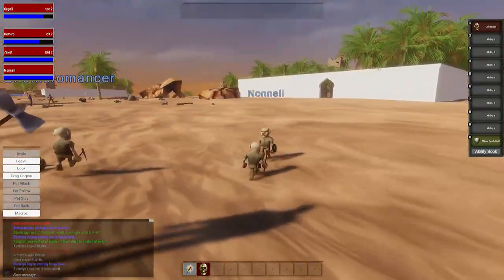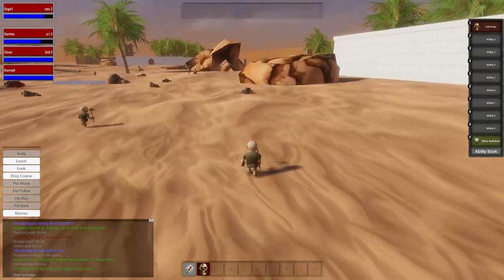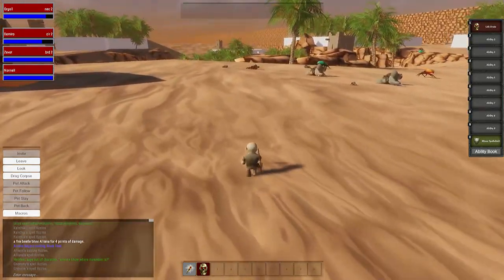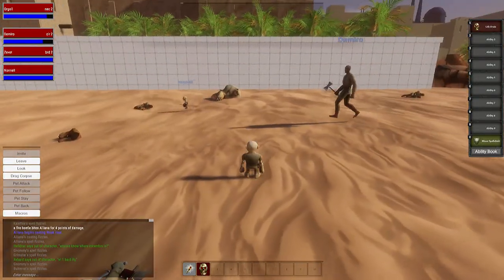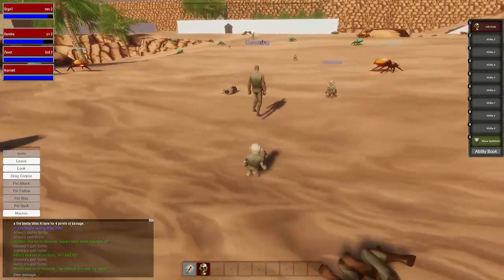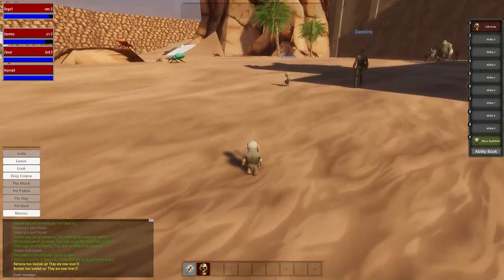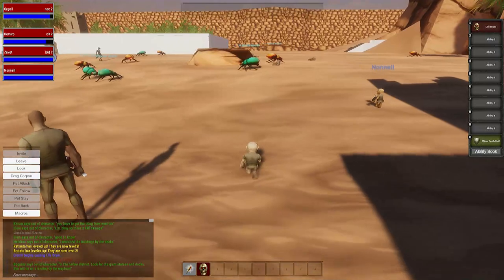One of the funniest things I saw the whole night — which I wish I'd recorded — was our friend Flip. He made an ogre monk, which is hilarious in the first place, but then watching him use Feign Death was the funniest thing. It's already odd that an ogre can be a monk, and then to see the feign death animation on top of that — it was pretty cool how they have that set up.